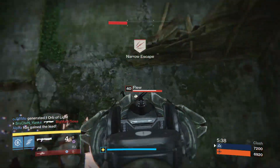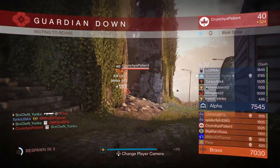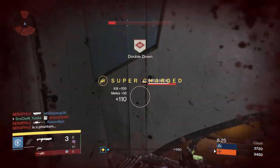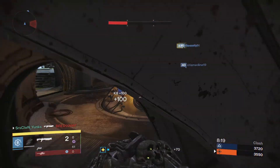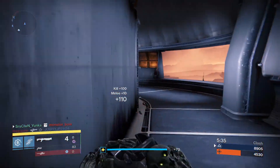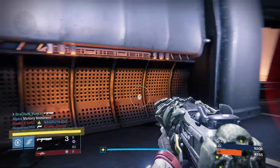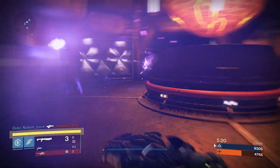Swordbreaker is a high rate of fire, low impact shotgun, so you will more than likely find yourself doing a ton of follow-up melees or follow-up shots with this specific shotgun. It doesn't really like to kill in one shot unless you are extremely close to your enemy. If you use a Conspiracy Theory or a Party Crasher and then go on to use the Swordbreaker, you probably will have a rough time — what a difference. This thing definitely seems a bit lackluster when it comes to damage.